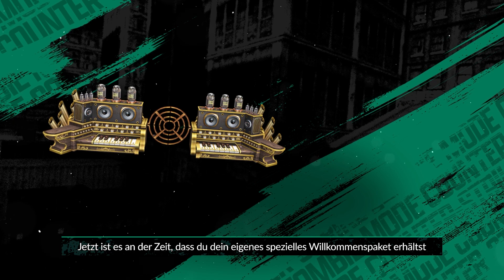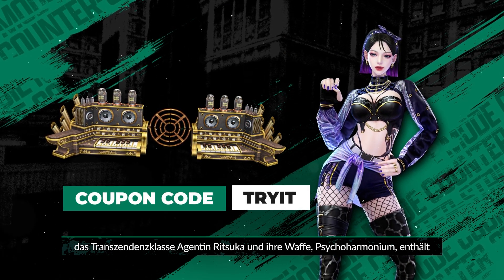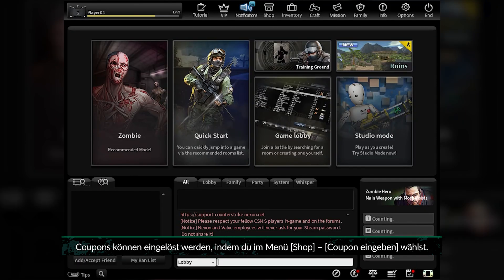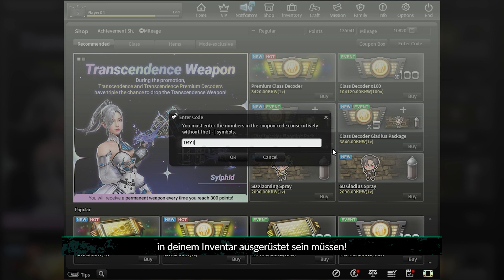Now it's time for you to get your own special welcome kit, which includes Trissenta's class Agent Ritsuka and her weapon, the Psychic Harmonium. Coupons can be redeemed by going to Shop, then Enter Coupon in the menu. Remember that weapons earned by redeeming the coupon code must be equipped in your inventory.